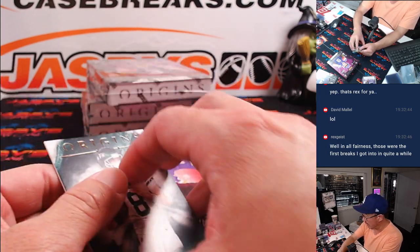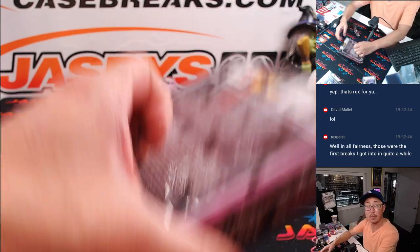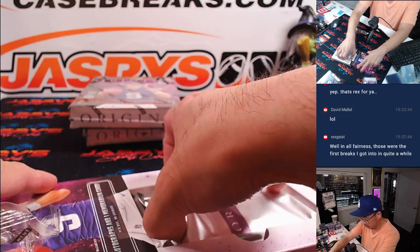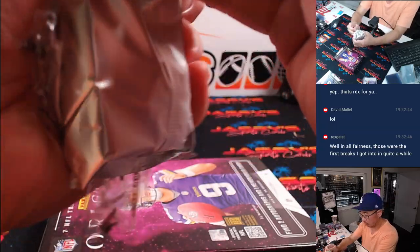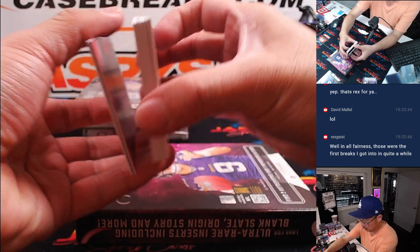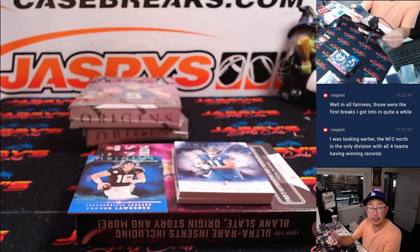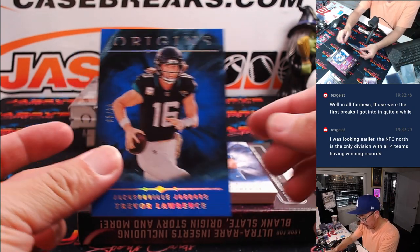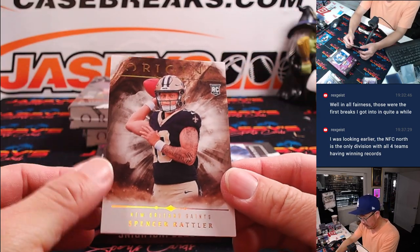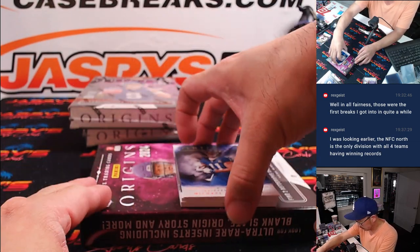This is a non-numbered base for the number block group. Jatavion Sanders, 69 out of 149, Carolina — Jerry. And T-Lock to 99, that'll be for Riley and the Jets. There is Spencer Rattler, rookie card for the Saints — that'll be part of the non-numbered group. Saints are a number block team.